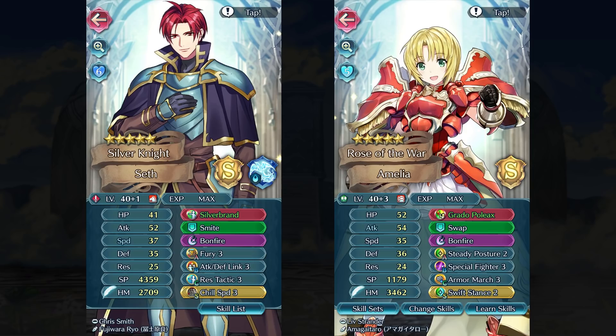I also decided to build up my Amelia a little bit. I gave her her Grado Poleaxe and its refine. I gave her Special Fighter because that's totally what she's meant to run with that weapon, and I'm still looking for a good A skill to use with it. Currently using Steady Posture along with Swift Stance and Armor March, but I'm looking into something more offensive — probably running Galeforce with A/D Near Save instead of Bonfire.